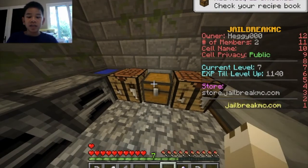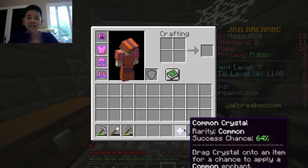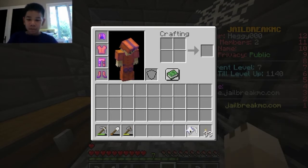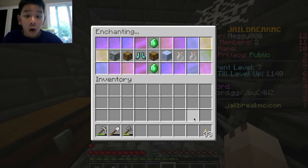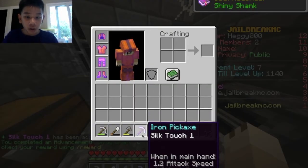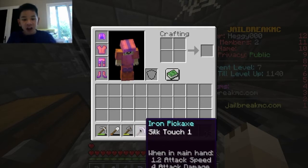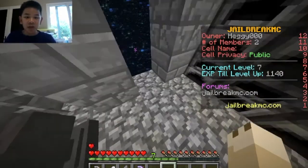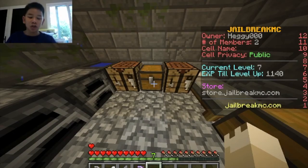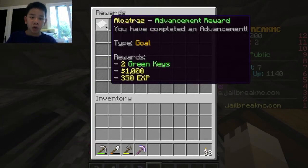I said I'm just going to use it, and since I'm trying to do an enchant at the beginning of every video, we're going to try this. Three, two, one - oh, I got it! It worked! Our first enchant of the day - let's go! Silk Touch! This means I can grab up things in place and get that item. It's been added to your item. You've completed the Shiny Shank. I get a thousand dollars and two green keys!